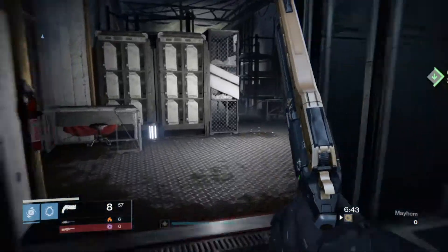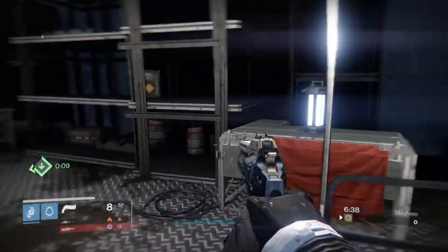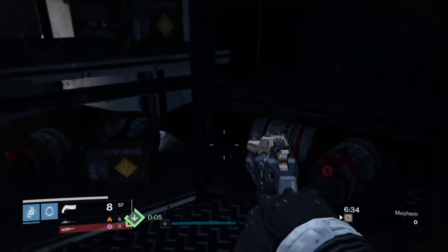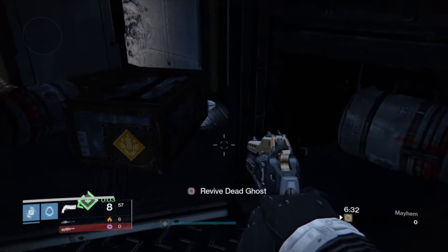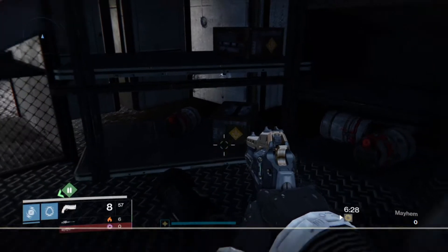Once you're at Bannerfall, go to where I'm going here — it's right next to one of the spawns on the map, in this room with all the cover, boxes, and crates. If you look closely, there's a ghost right there behind that little crypt dark package. You're gonna want to revive it and you'll get a grimoire card called Lysander's Cry.